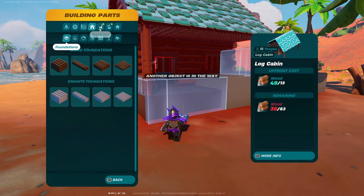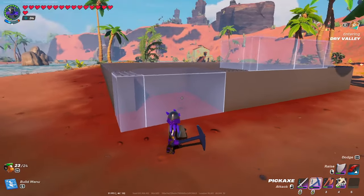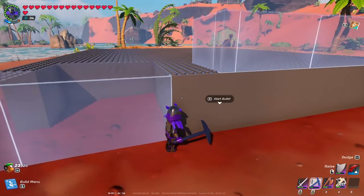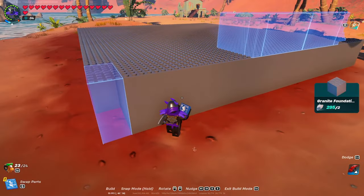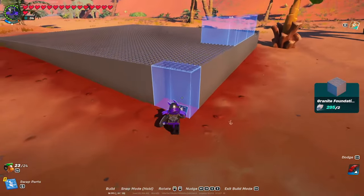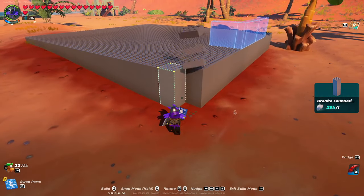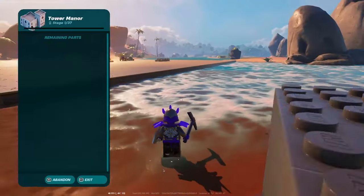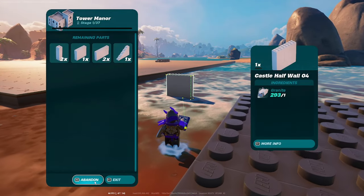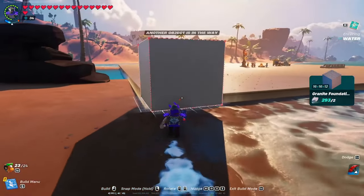As you can see, you're still unable to use it — it's still not unlocked. But if you go to 'Start Build' and place it back, it adds the missing parts right here. You can go ahead and put them in now. All you have to do is abandon it and then go to recents, and now you have it.